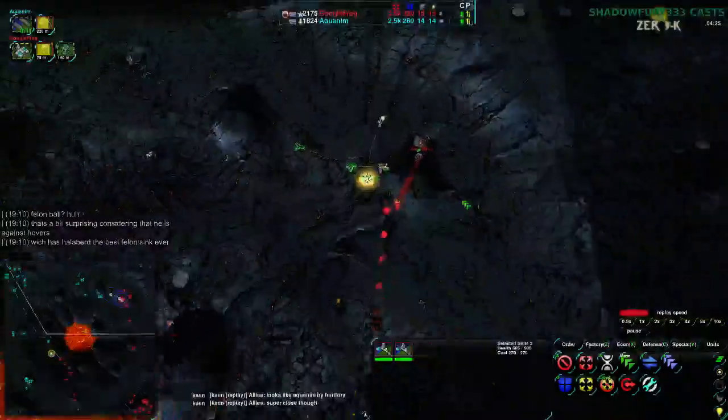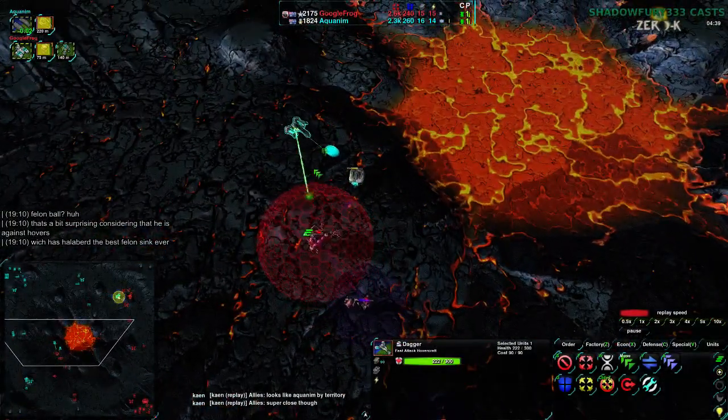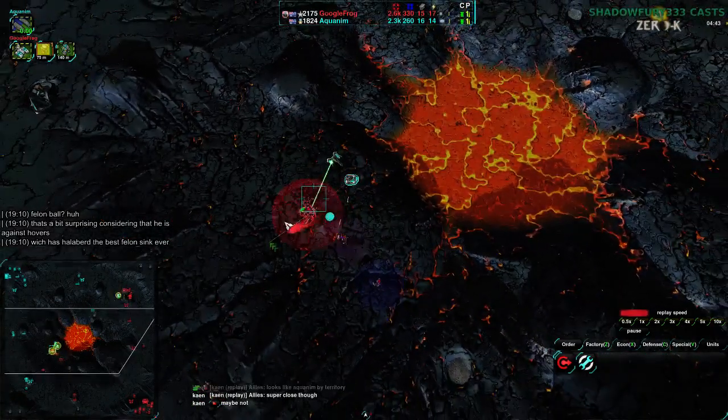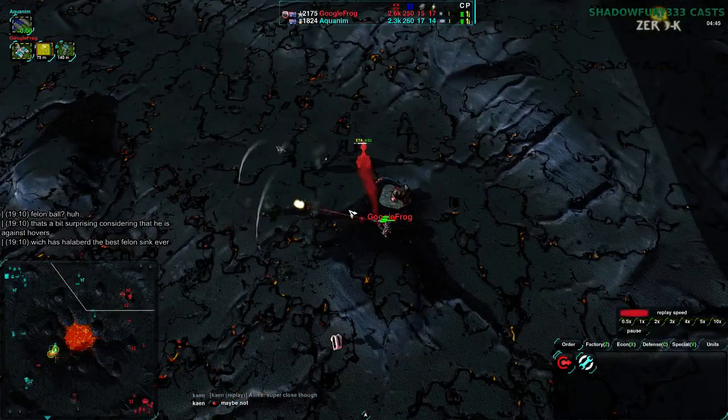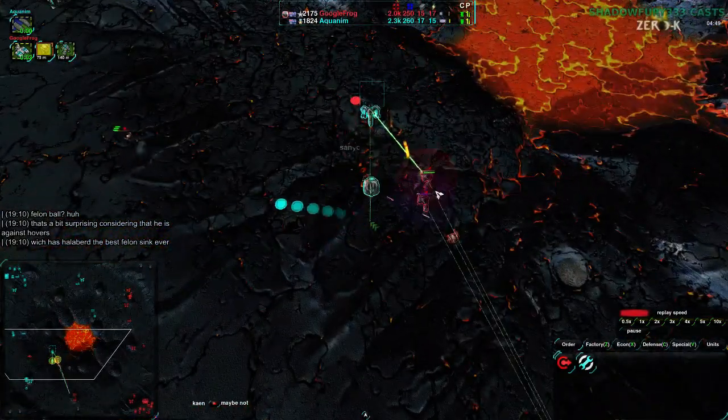The halberd is draining all that energy. There's a bandit for support, but that's about it. The mace and halberd are able to get rid of this Felon no problem. The daggers over to the northeast, on the other hand, are not able to do much — which is quite a blow. Aquanim losing all those daggers right next to GoogleFrog's commander is going to give GoogleFrog a lot of reclaim income.